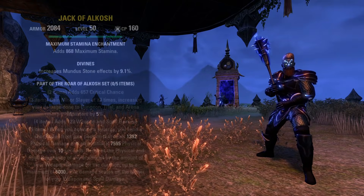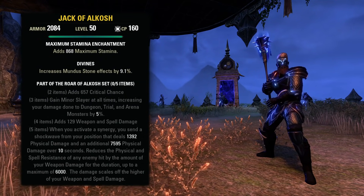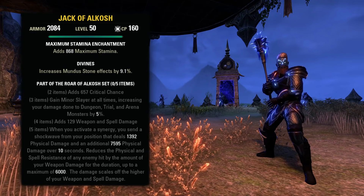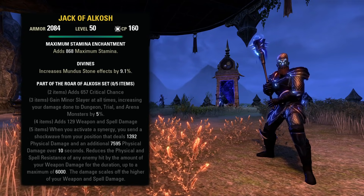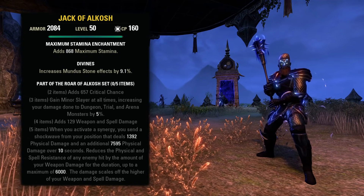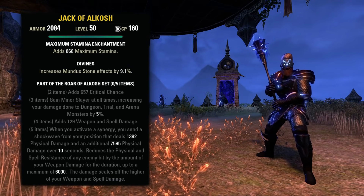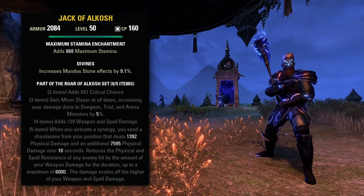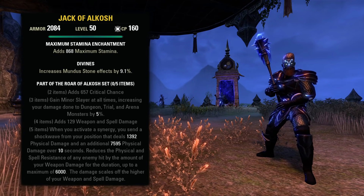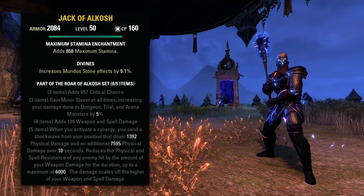At number 6, we have Roar of Alkosh. This is a medium set that is found in the Maw of Lorcage trial. For the bonuses, we have Crit Chance, Minor Slayer, Weapon and Spell Damage, and then the 5-piece: when you activate a Synergy, you send a Shockwave from your position that deals physical damage, and also reduces the physical resistance and spell resistance of any enemy hit by the amount of your weapon damage for the duration, up to a maximum of 6,000.